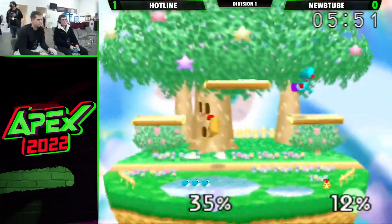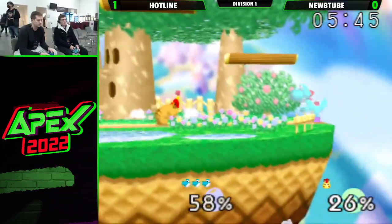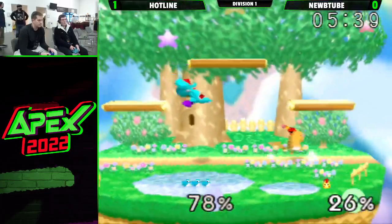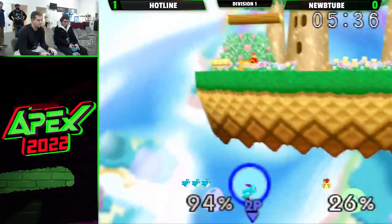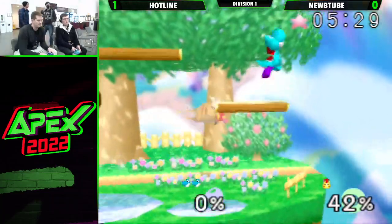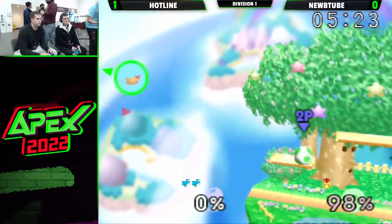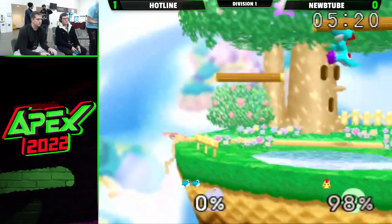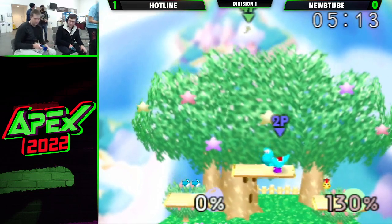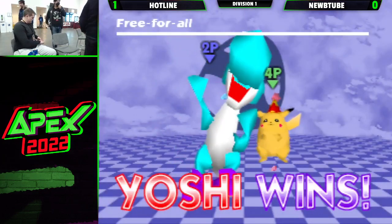It's going to be a tough hill to climb for NoobTube, but not impossible. Yoshi can definitely get hurt — just like there — I believe he lost his jump, but he got lucky and grabbed the ledge. No fast fall back air or fast fall down air to keep Yoshi away, but loses his jump on that one. And this is going to be a huge combo, and that up air will seal the game. Nice 2-0. NoobTube not looking terrible though — very strong player.